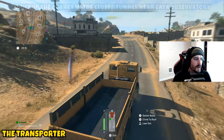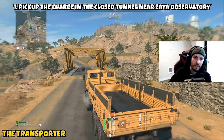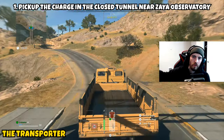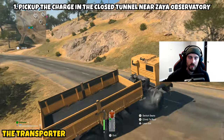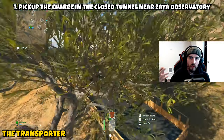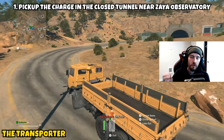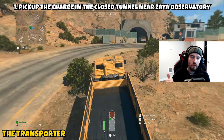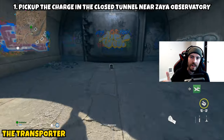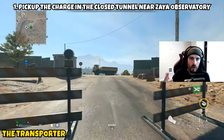This mission is three parts. Part one is asking us to pick up the charge in the closed tunnel near Zaya Observatory. This is on the side of Zaya Observatory where a little village road leads up to the closed tunnel — basically across the river from the Satiq Caves area. I'll show you on the map where this is. Inside the tunnel there will be a bomb, but it's only available for the first five minutes of the match, so make a beeline there immediately. Once you pick it up, part one is complete.